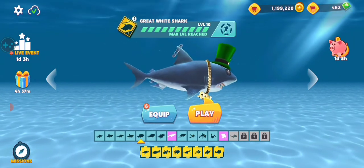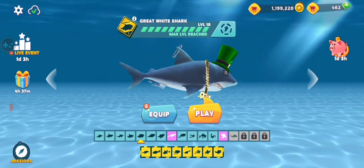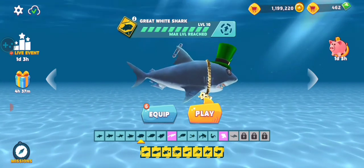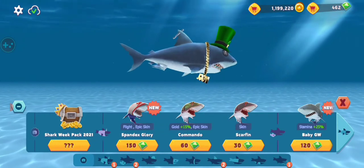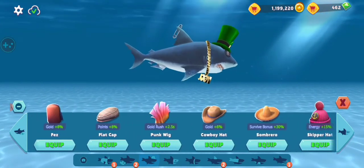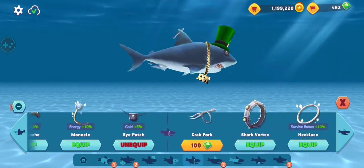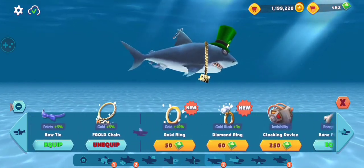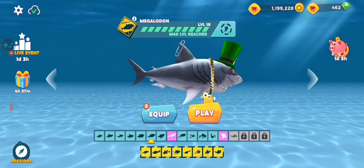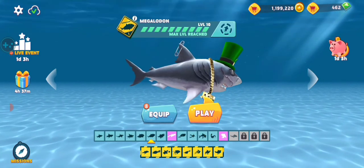The great white is where the game gets a bit repetitive and boring. Just do the same thing as before, but this is where I start getting the eye patch and monocle along with the gold chain. For the megalodon, use the exact same setup as the great white.